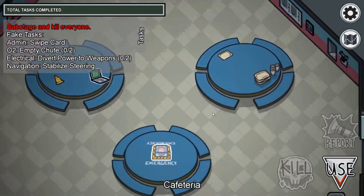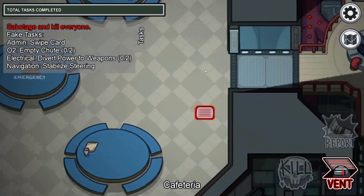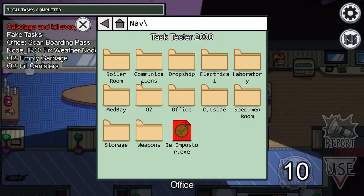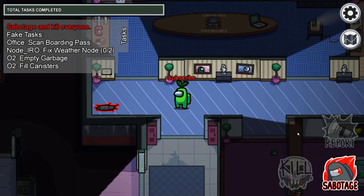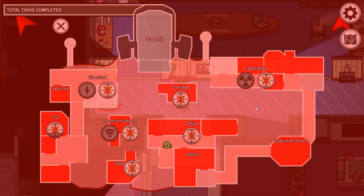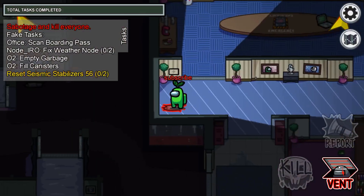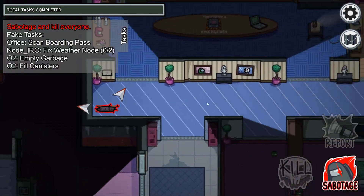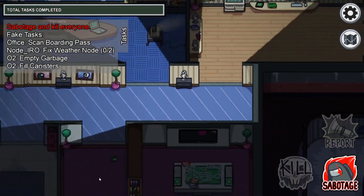It basically just sends you out of the vent, but it's kind of like you're still in the vent because you're invisible. On this map the computer's right here so you just do the same thing. On this map the vents are holes in the ground but you just do the same thing — sabotage, choose something that would normally make the imposter win, and then just hide in the vent. And once again it works on this map, so you just do that and then you'll be invisible.